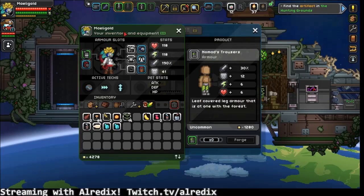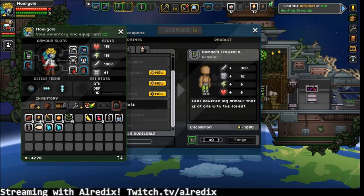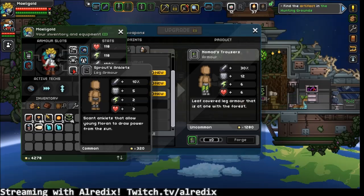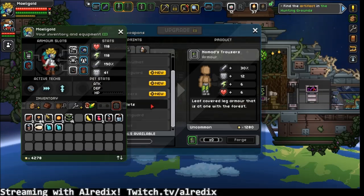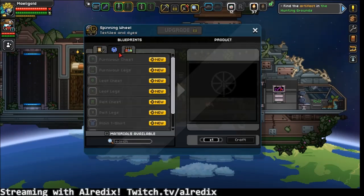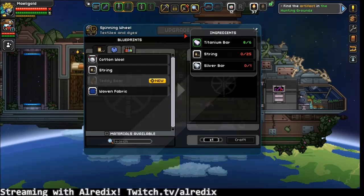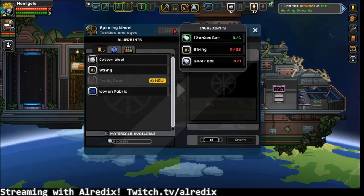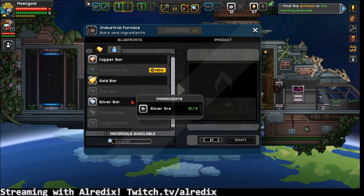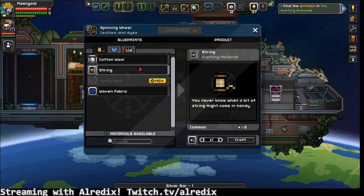I definitely need to make the pants, right? Oh, wow. Yeah. How have I been living this long? Andor, where have you been all my life? Yeah, but I need canvas. And canvas requires a bunch of cotton wool and then a bunch of string and silver and stuff. Oh, you put it right here. Yeah, that's cool. I'm seeing where you're living at right now.